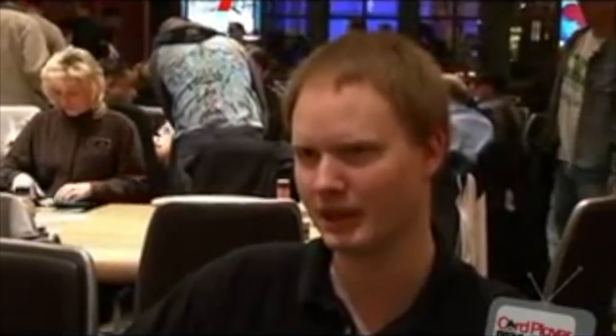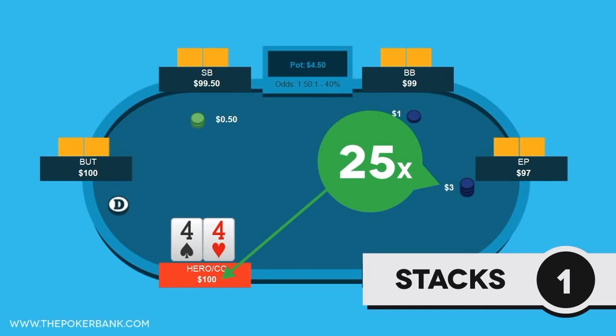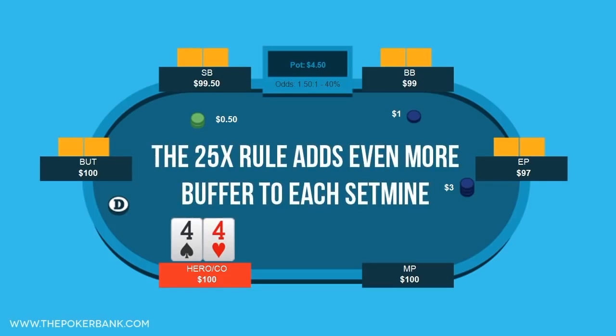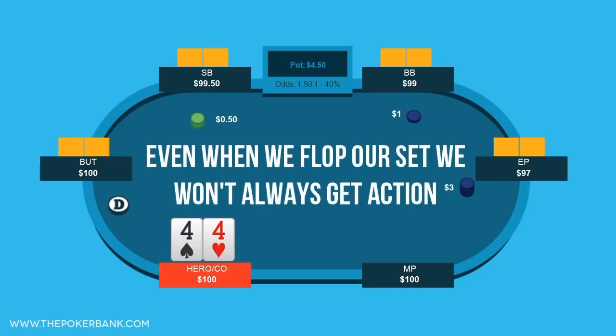If they don't have at least about 15 to 1, then you shouldn't even be thinking about it. I suggest using the 25x rule, meaning that we can win at least 25 times the open raise when we do flop a set, to ensure that the set mines I take are more ideal and factors in the times when I don't flop sets or flop sets and get zero action.